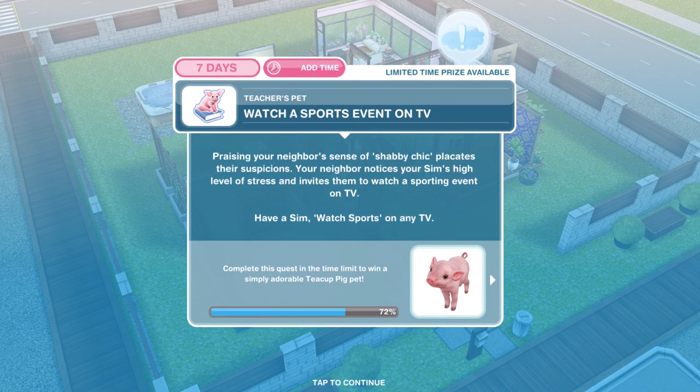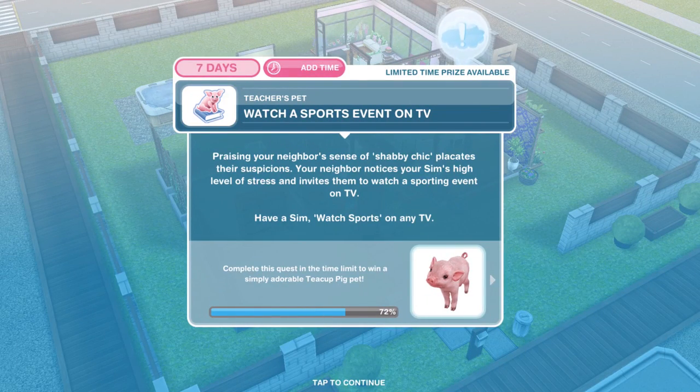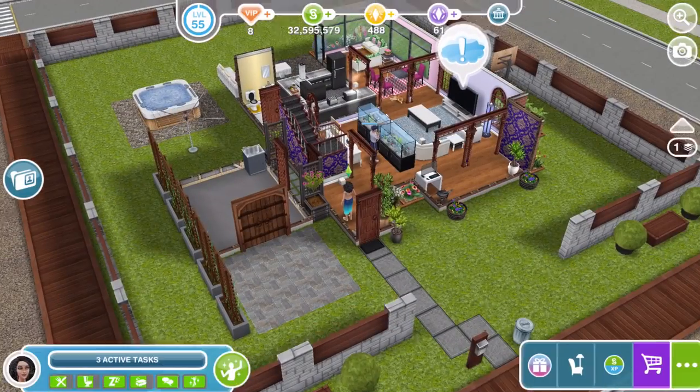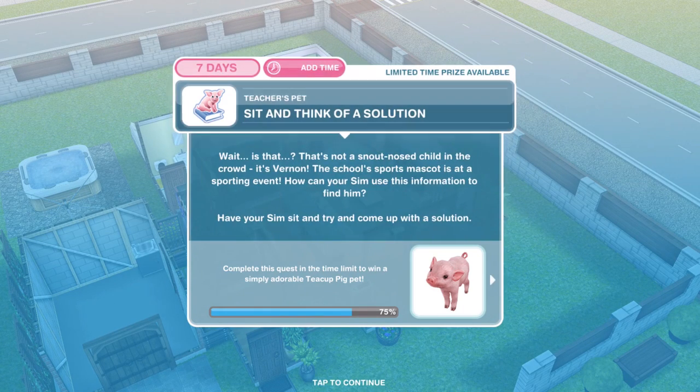Now we need to watch a sports event on TV. Praising your neighbour's sense of shabby chic placates their suspicions. Your neighbour notices your Sim's high level of stress and invites them to watch a sporting event on TV. Click on a TV and watch sports for 9 hours and 30 minutes.